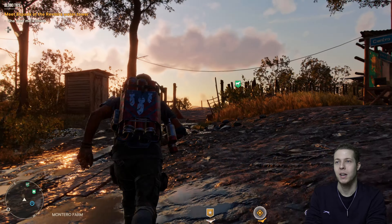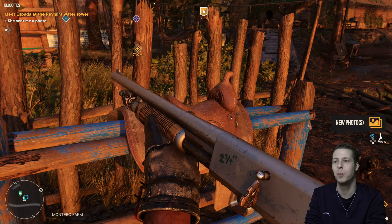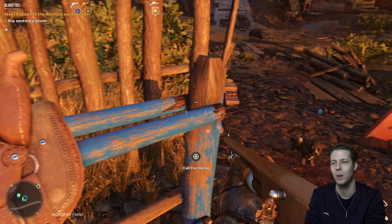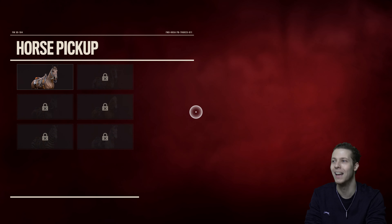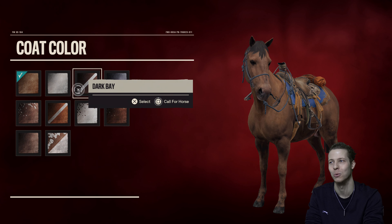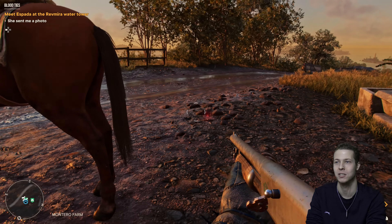You better keep up with me, Chorizo, because I'm going to be on a pony. You know, if you put your paws on the back of the horse, you could pretty much do a wheelie all the way to the water tower — just put your little paws on the back of the horse and we'll pull you along on your wheels. Hopefully, this horse doesn't get murdered like in the previous video.